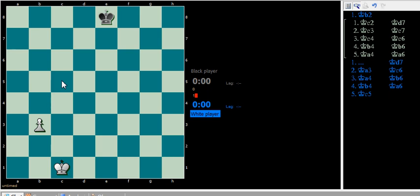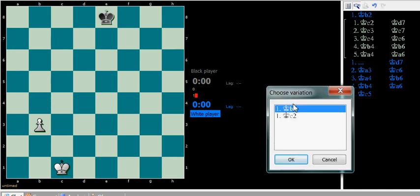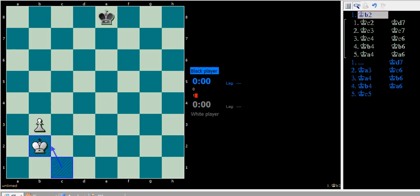Here we have another example of how white utilizes the underpass in order to occupy a critical square by using opposition, as well as first controlling a square in the fourth rank for a pawn on the third rank. Here's the correct play for white: white will move to b2, because white is going for the outside critical square, because that's the only way that white can control a critical square. White is going for the outside.